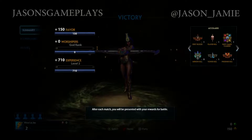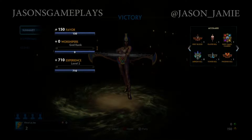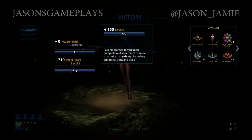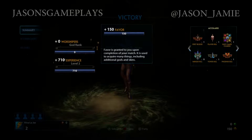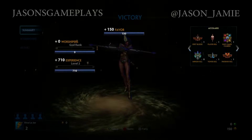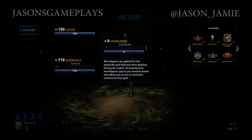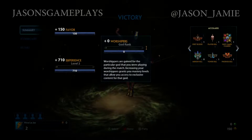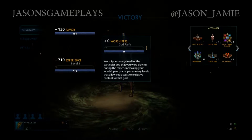After each match, you will be presented with your rewards for battle. Favor is granted upon completion of your match — it is used to acquire many things, including additional gods and skins. Worshipers are gained for the particular god you were playing during the match. Increasing your worshipers grants you mastery levels that allow you to access exclusive content for that god.